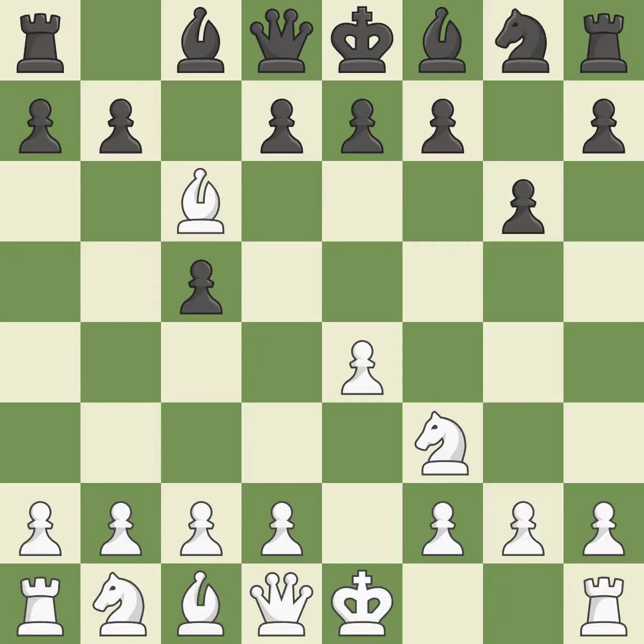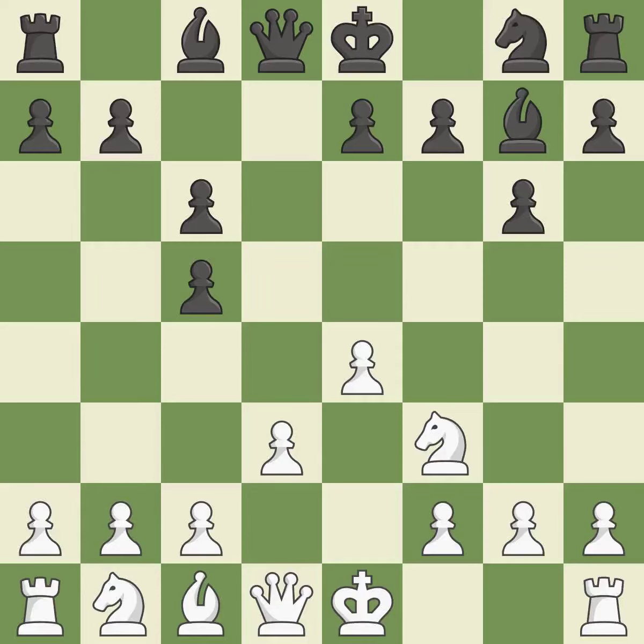Bxc6 captures the knight and forces Black to double their c-pawns in exchange for the bishop pair. Dxc6 captures the bishop, opens up the d-file, and allows the light-squared bishop to develop. D3 supports the e4 pawn and allows the dark-squared bishop to develop. The fianchetto move Bg7 places the bishop on the long diagonal. H3 takes control of the g4 square, stopping any Bg4 or Ng4 ideas from Black.